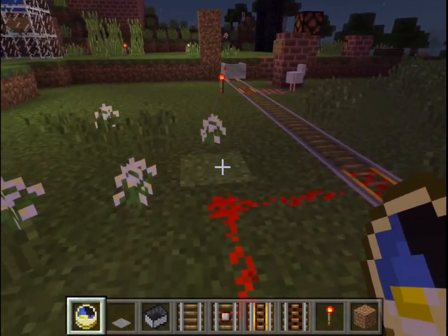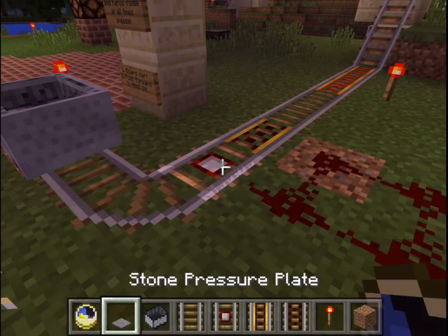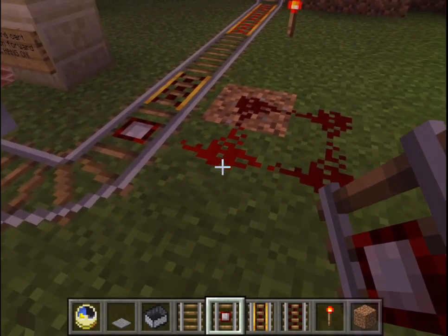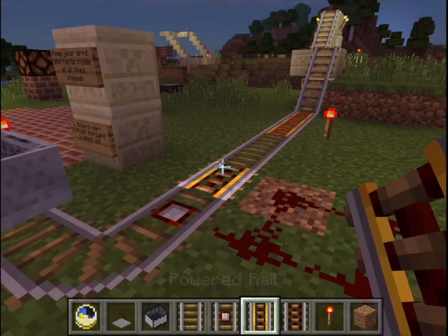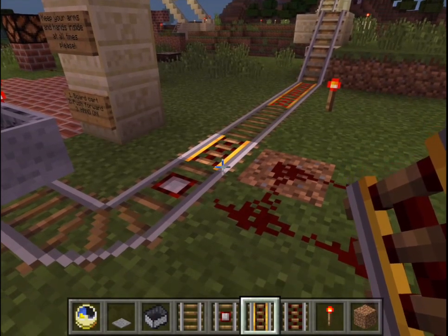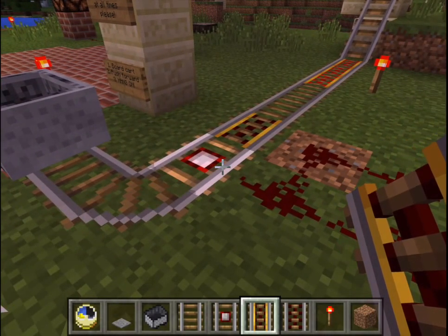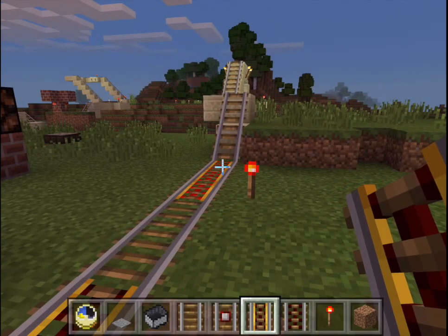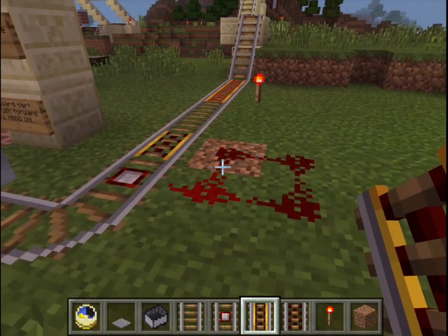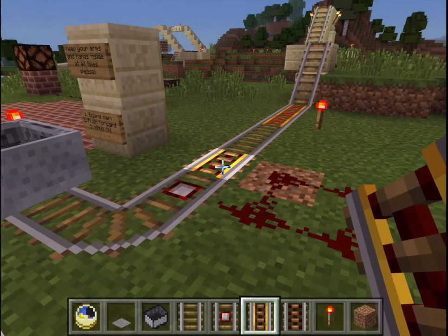First, the start. What we've got here is a detector rail, and some redstone which connects it to a powered rail. The powered rail is going to push the minecart forward when it gets power from the detector. It's going to push it forward a little bit until it hits these powered rails and other ones up the line — you'll see them in the ride. So this is what makes it auto start: it hits the detector, powers the powered rail, and zoom.